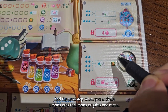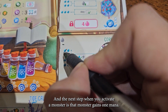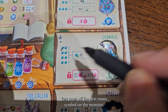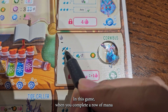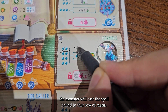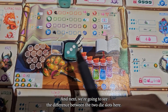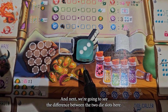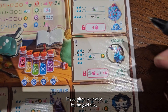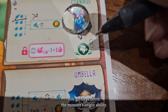The next step when you activate the monster is that monster gains one mana — just cross up the next mana symbol on the monster. In this game, when you complete a row of mana, the monster will cast the spell linked to that row of mana. But it's not happening right now. Next, we're gonna see the difference between the two dice slots: if you place your dice on the golden slot, you get to perform the monster's origin ability.